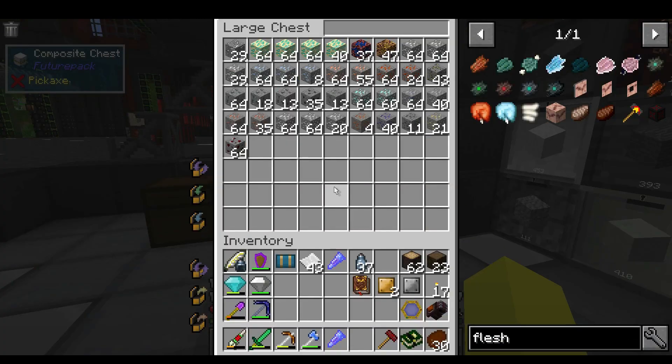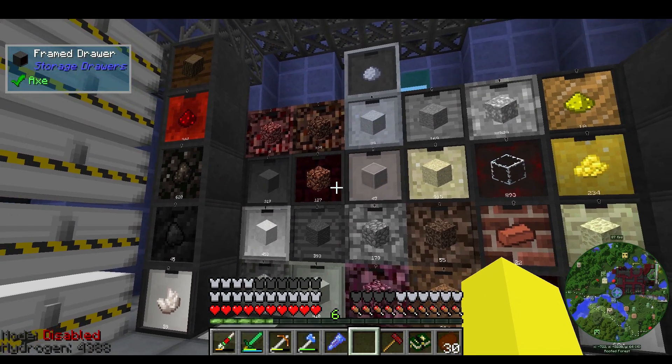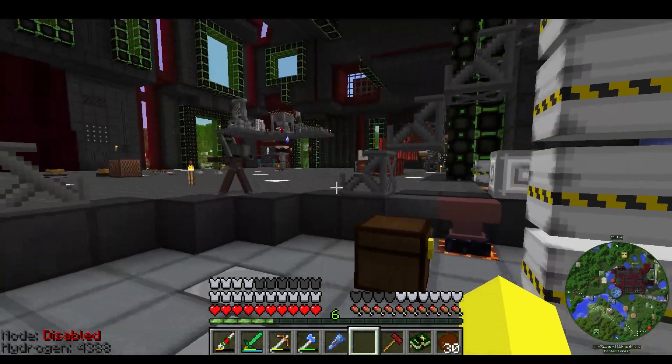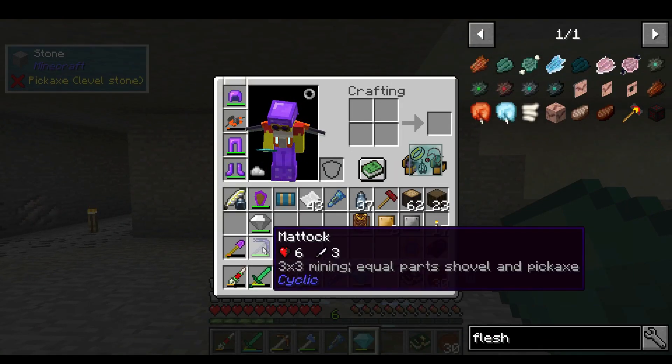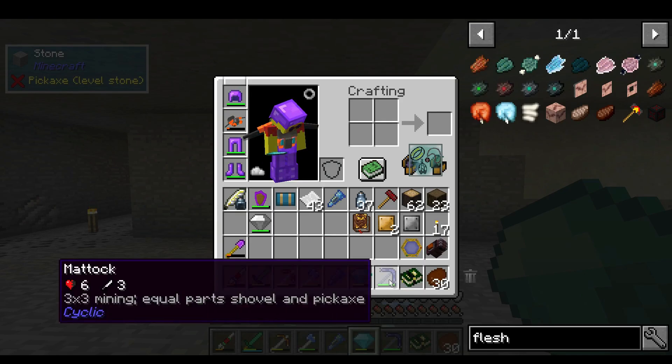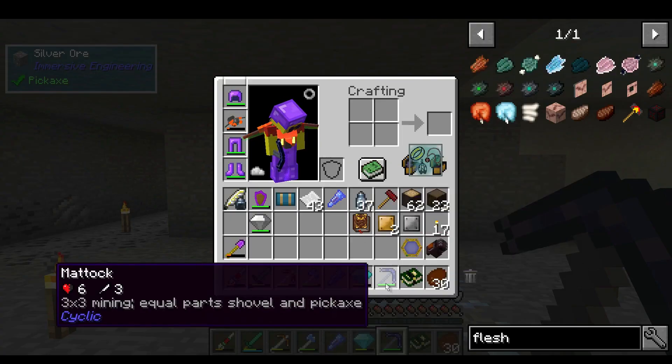We need stygian iron ingots, which we get from stygian iron ore - but we need iron ore to craft the stygian iron ore, and of course I don't have any iron ore. I've smelted all my iron ore up - mining again! We've really got to get that arcane bore going. Although that might be a good time to show you guys - I've got this Matic from Cyclic. This is a very, very cool mining tool.